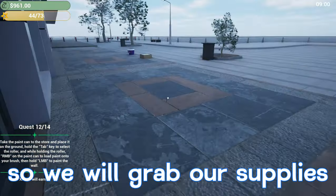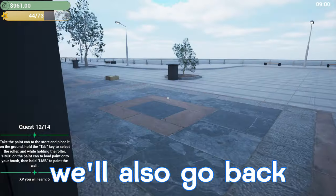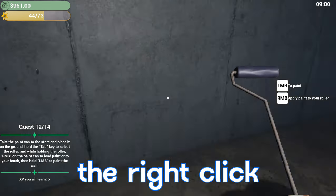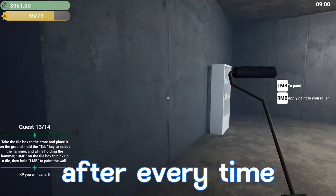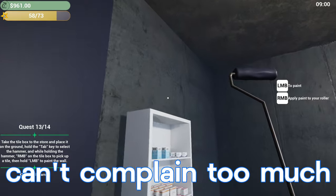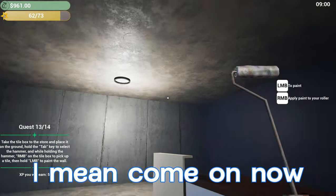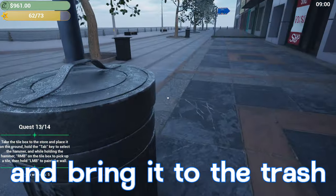We'll grab our supplies — we've got our paint in hand. We'll set this down and go back to grab our tiles as well. We'll hit Tab and go to the paint roller, hold right-click to get the paint on the brush, and hold left-click to paint the wall. It looks like we have to re-apply paint after every section, but that's not too bad. Look at that back wall — it looks a million times better. It looked like an abandoned crack den in here before. That was all the paint we had, so we'll pick the bucket up and bring it to the trash.